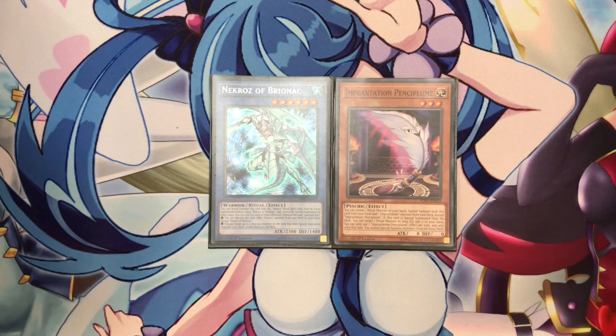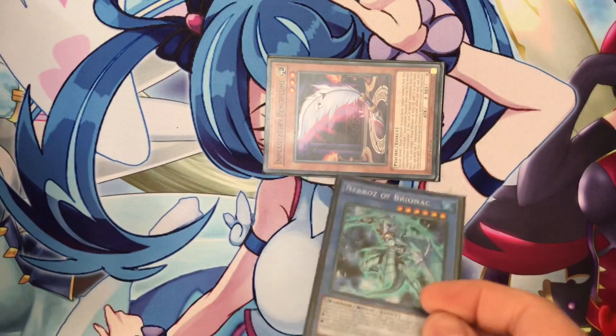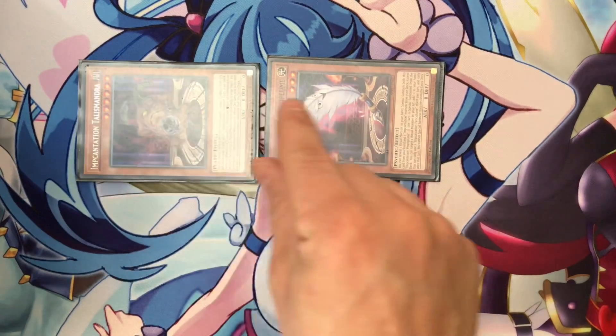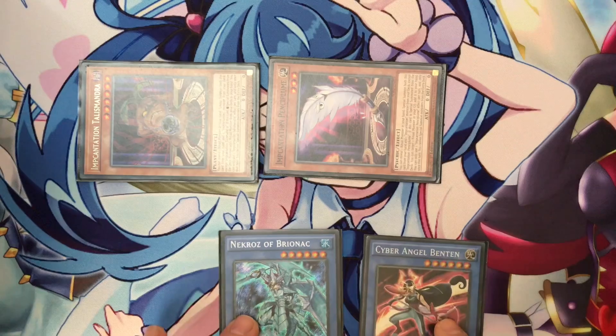Let's continue with the second combo. This is a Briorek and Pencil Plume combo — or it can be a 3-card combo with an Epicandation Chalice Mandra and a random 3rd card — but this is a 2-card combo with Pencil Plume and Briorek. You need Pencil Plume because it requires a ritual monster from your hand. At the beginning, you reveal Briorek, Special Summon Pencil Plume, and Talismandra from your deck. With Talismandra, you can add Cyber Angel Betten.